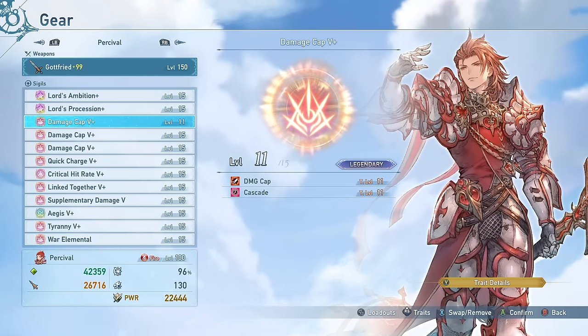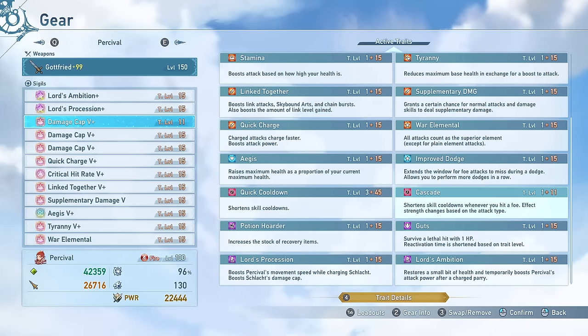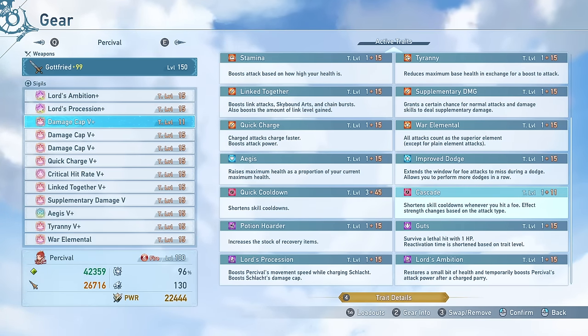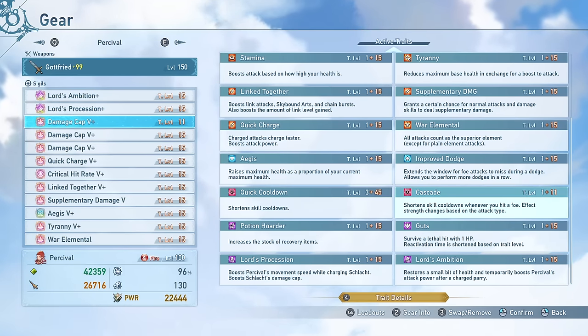I have a damage cap plus 5 — not fully maxed out yet due to farming materials — and it has Cascade on it. Based on what I'm hearing, this still doesn't always work properly depending on the character, but there is some note that it does affect Percival's buff art at least. It doesn't seem to have a noticeable effect on some of his other skills though. I don't know if it's the most optimal here, but it's still a decent effect if it does work, and hopefully it'll be fixed in the future.